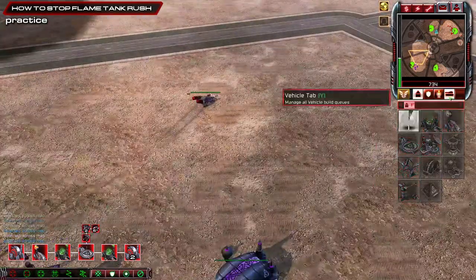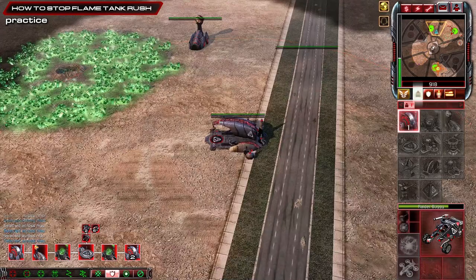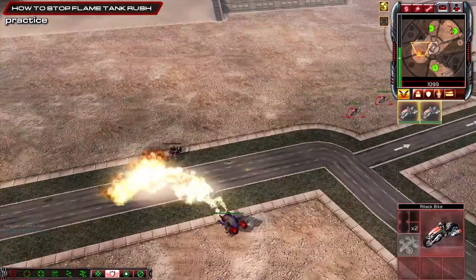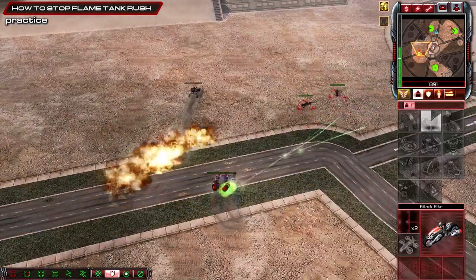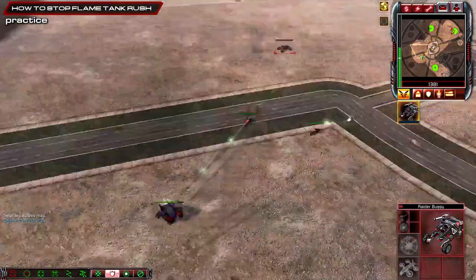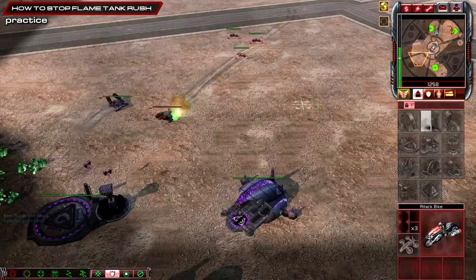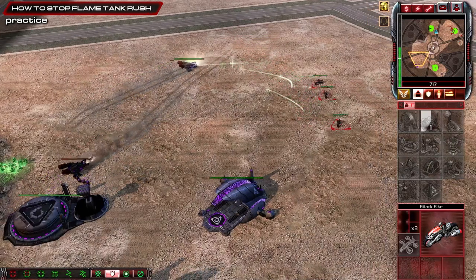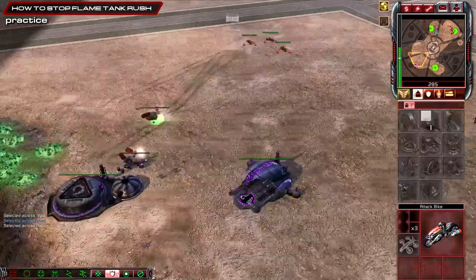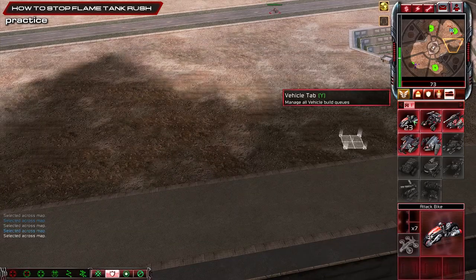We've got four harvesters so we're in good economy. We can push out as well. We see one on the bottom right because we got that militant there earlier. Save that buggy. Be a bit careful — take this out, more flame tanks. Keep four bikes here.